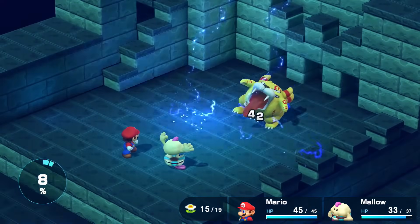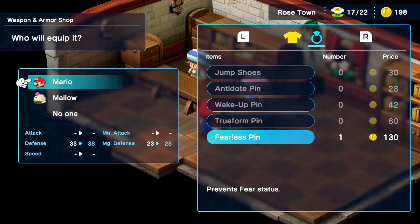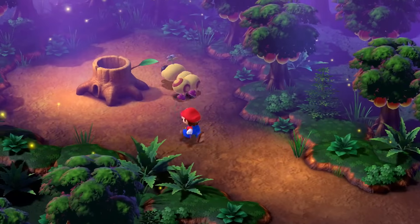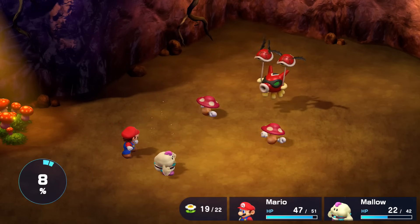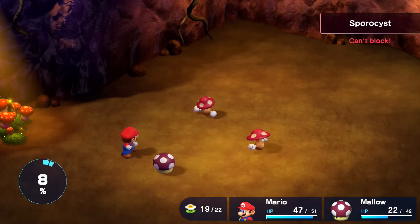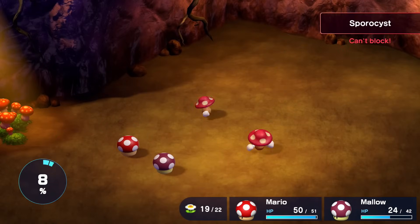After spamming Thunderbolt on Bellarm, I immediately bought two Fearless pins from Rose Town to make up for my terrible magic defense stat. And next up was Forest Maze. The Amanita fights take actual centuries to finish. If you don't end them quick enough, they'll turn you into mushrooms, and you're just kind of stuck like that for some reason.